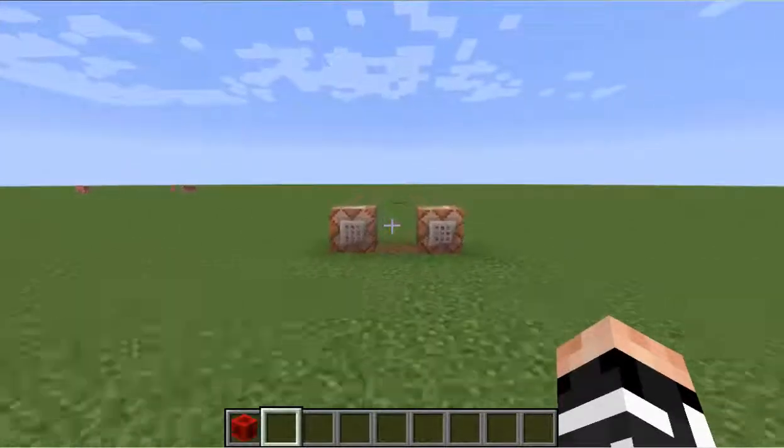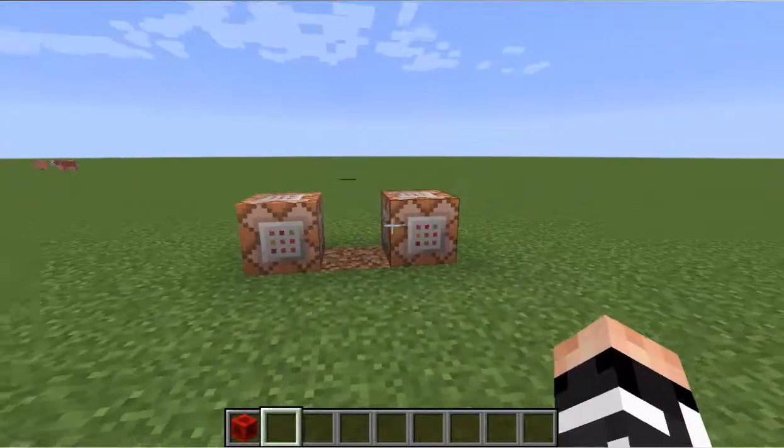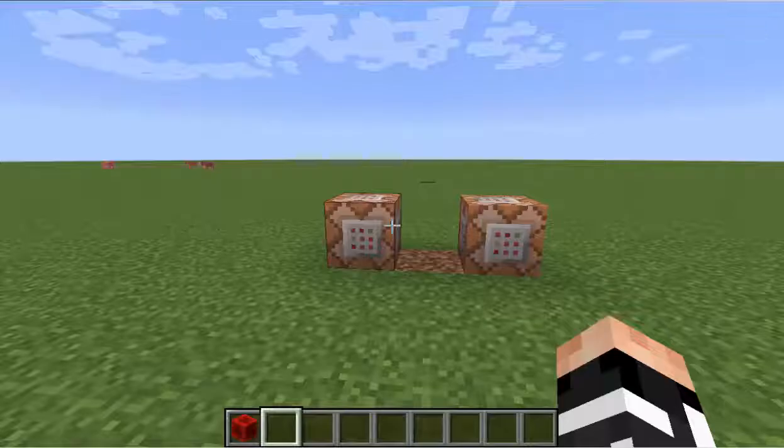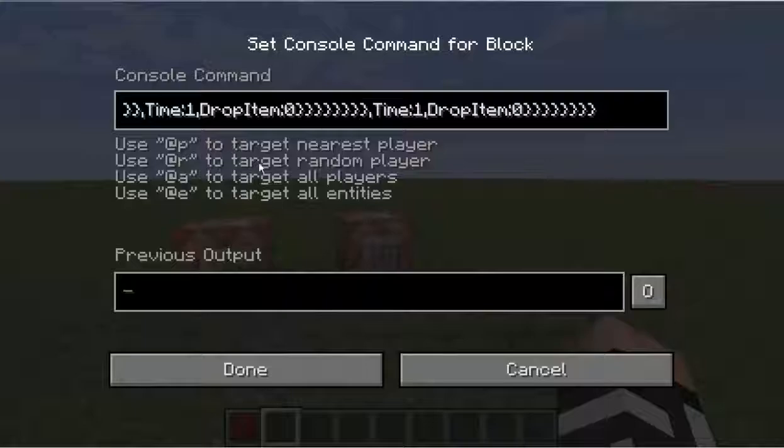First thing you have to do is to place two command blocks facing like this. To this one you have to paste the first command block text, which is in the description, and to this one the second text.